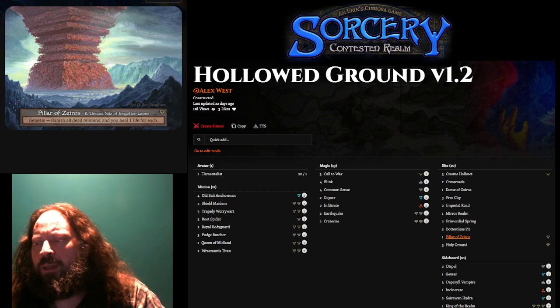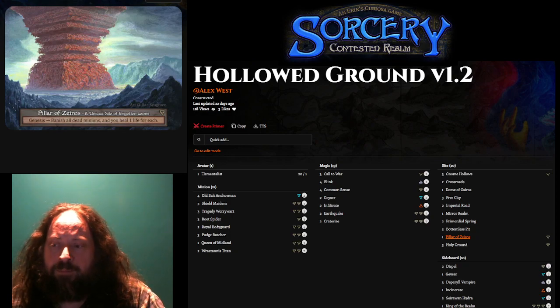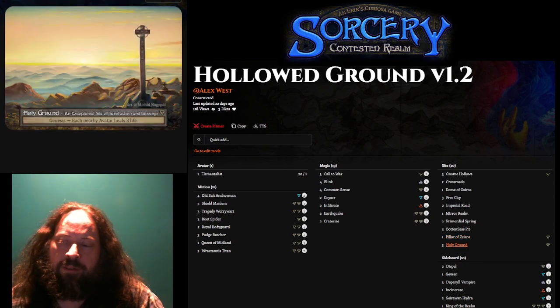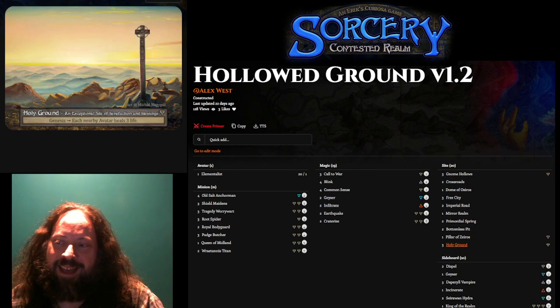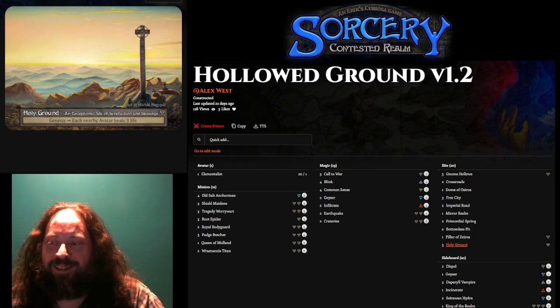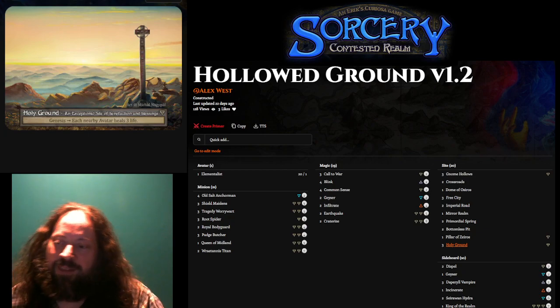Pillar of Zero is useful against Deathspeaker and can provide a lot of life later in the game. Holy Ground rounds out the site package, just to make my sites as high value against aggressive decks as possible — a little extra life buys more time to set up.